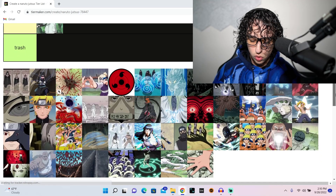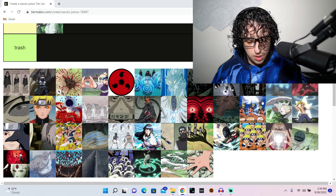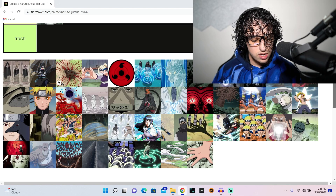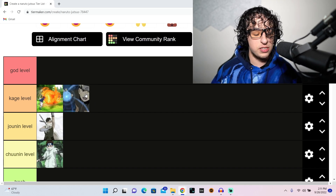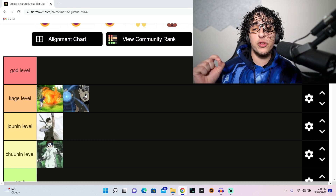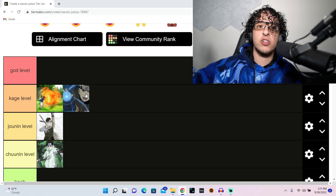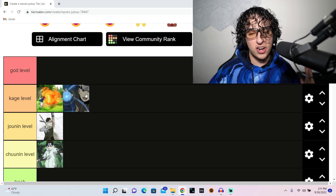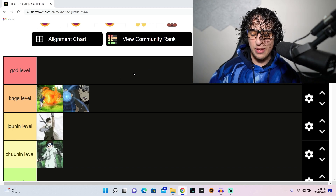Naruto's rasengan — let me check if there are other rasengans or if it's just the rasengan as a whole. There's rasen shuriken separately, so we're just talking about the basic rasengan. It's still kage level — very iconic. Some people would put it at god level. If it included all forms — tailed beast rasengan, rasen shuriken, throwing it — that would be god level. But just the rasengan by itself is kage level, one of the best but not the crème de la crème.